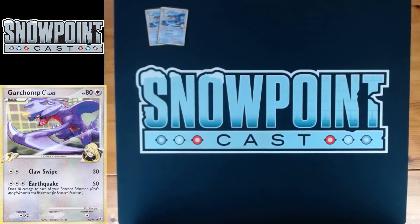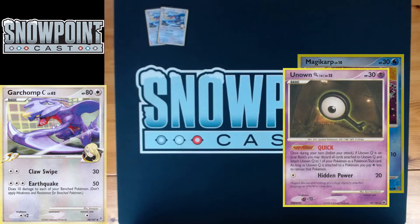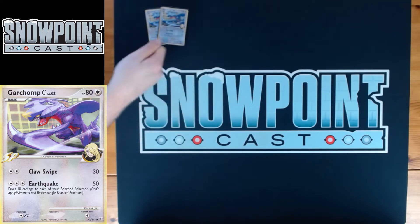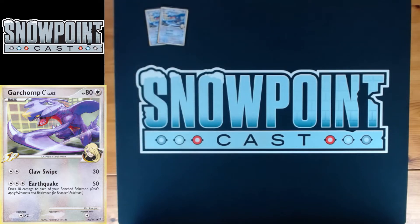Starting off with two Garchomp C — this is going to be one of your main attackers. Garchomp has 80 HP, singing retreat, weakness to colorless times two. Claw Swipe for a Double Colorless does 30, or for a single energy and an Energy Gain, which is actually a really good donk attack. There are a couple Pokemon in the format this knocks out — Magikarp and Unown Q being a couple of them.